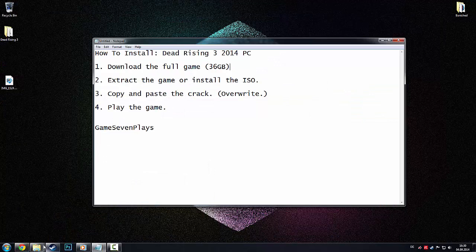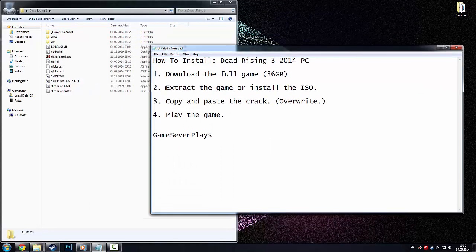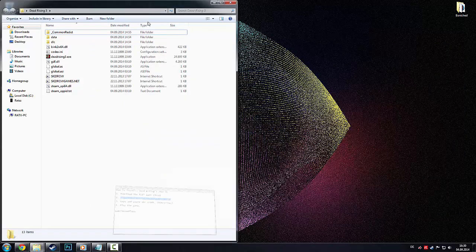After you've downloaded the game, it should look something like this after you have extracted it. That's what it looks like, and that's all you need.